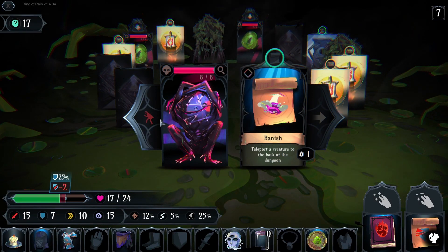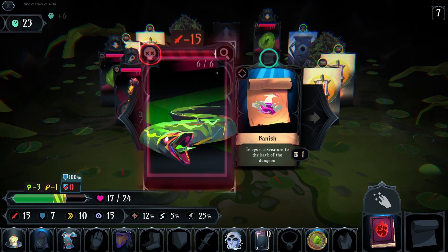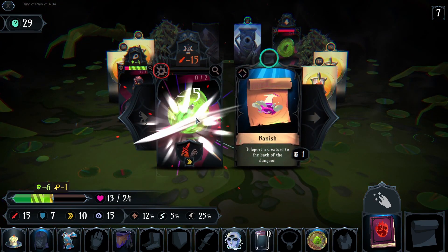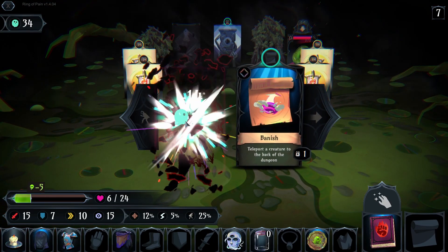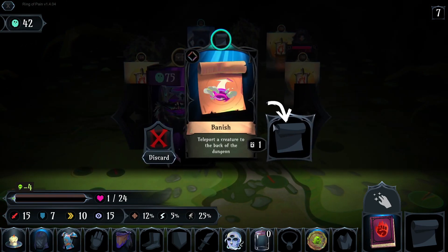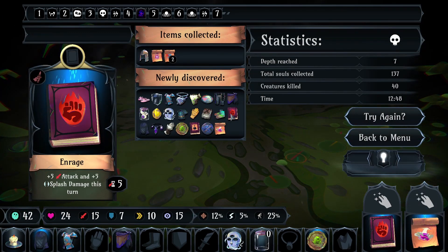Seventh floor! Ignore defense again. Okay, let's take this. I died from poison again — so I need to do something about the poison.